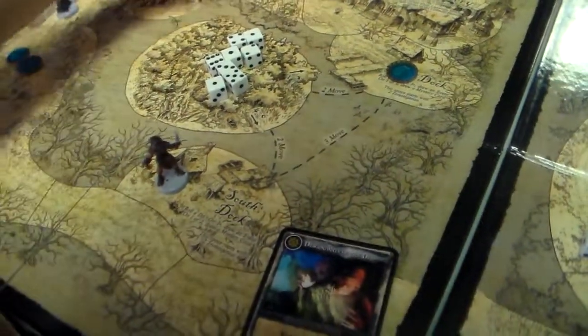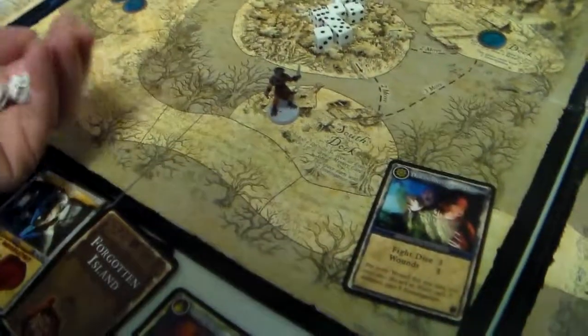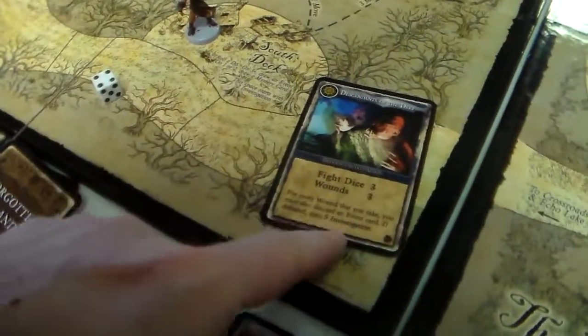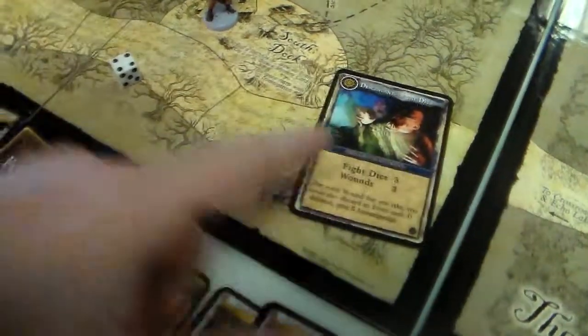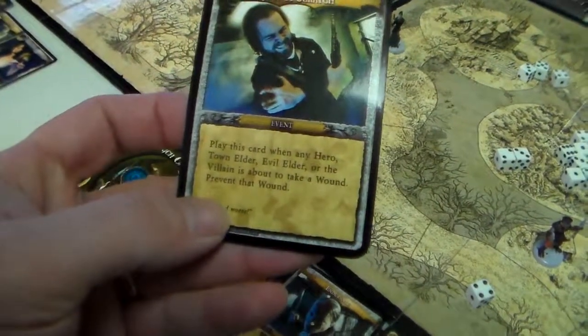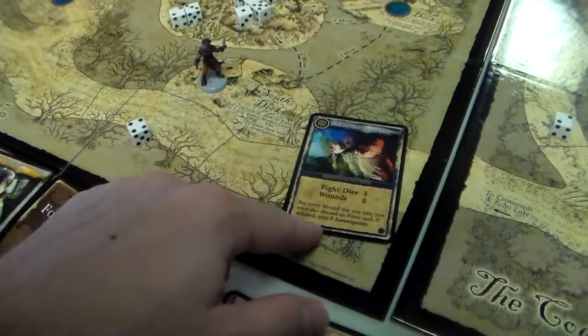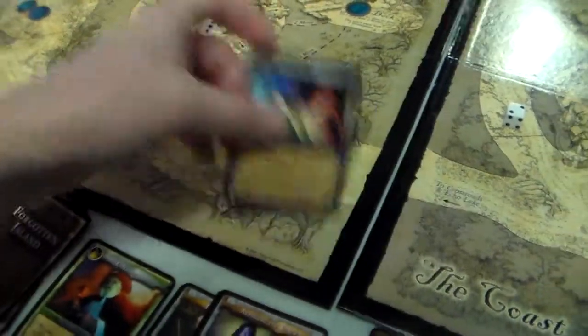Now this thing gets to fight back. It got one wound on him. For every wound that you take you must also discard an event card. He'll use 'Just a Scratch' and not take a wound. So he beats this thing and he gets 5 investigation.